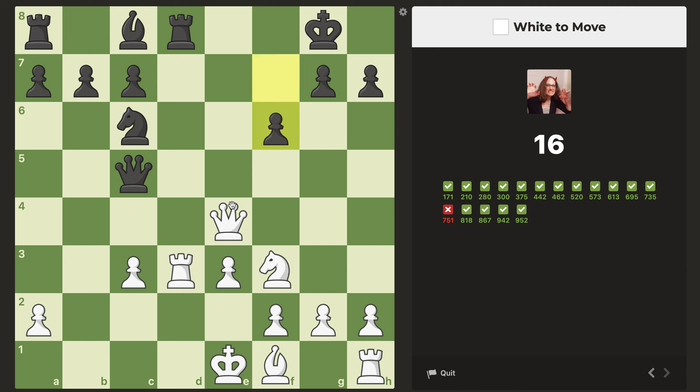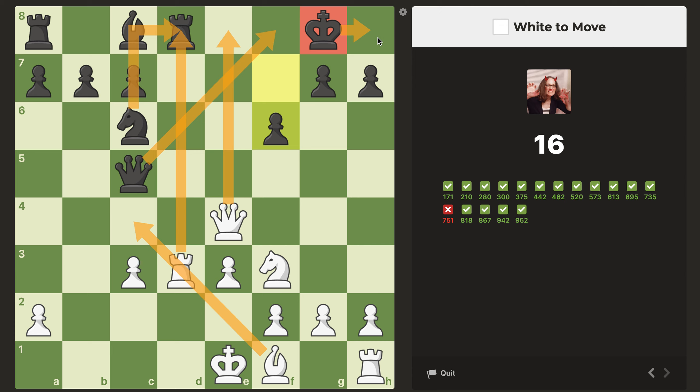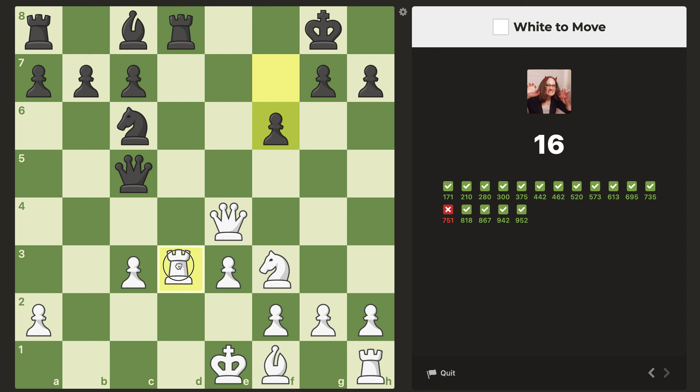White to move. Probably we take this with check. I think we do, actually, because after check, they could block with the queen, but we take it, so they probably would take with the knight. But then we play check. And if they block with the queen, we have this nice little move — bishop to c4 — which will check the king. Now the king will have to move back, and then we just win the queen, which would be pinned anyway. So I definitely think it's this.